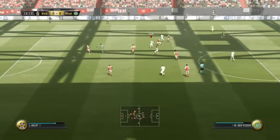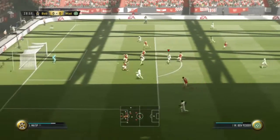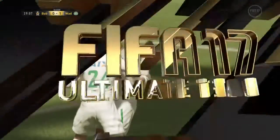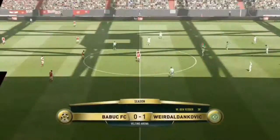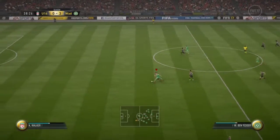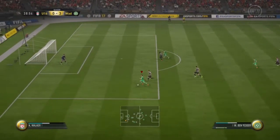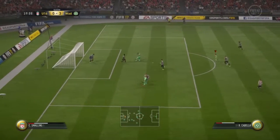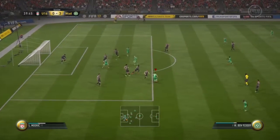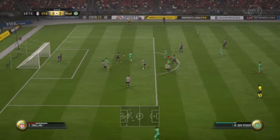Here you go — Ben Yedder, pace, agility, right-foot goal. I forgot to mention his five-star weak foot. Anywhere with finesse or power from about 30 yards inwards it's going to go in, especially if you're shooting across goal. Here's that pace and strength from him again, and then here's another example of agility and the long-range finesse shot.